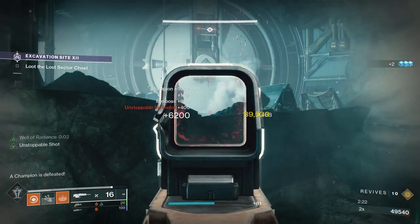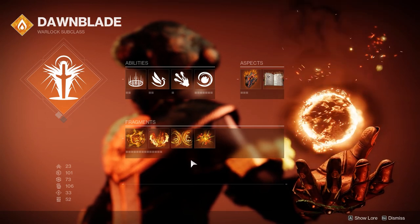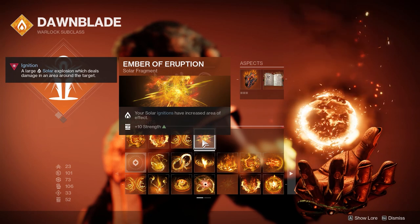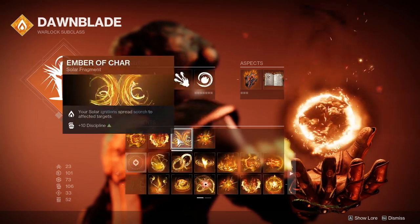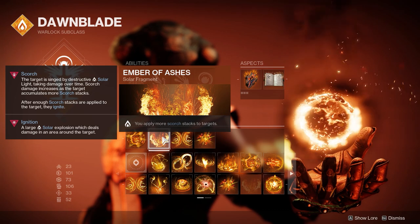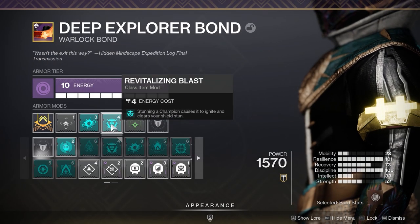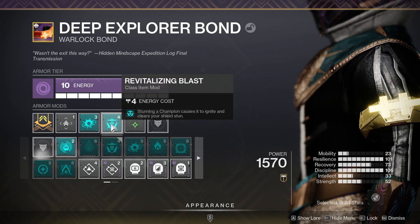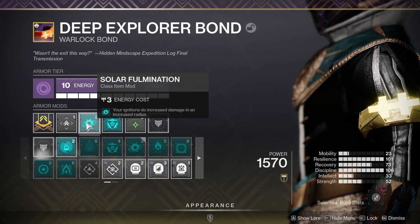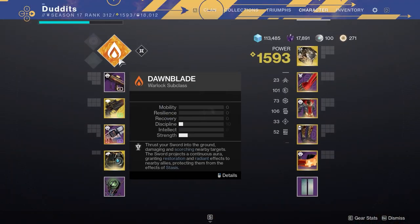I'm going to show you the recipe of fragments you need. This is the combination behind all the explosions, ignitions, scorch, and everything like that against champions. The three fragments you must run are: Ember of Eruption — mature ignitions have an increased area of effect; Ember of Char — your solar ignitions spread scorch to affected targets; and Ember of Ashes — you apply more scorch to targets. The two mods are Revitalizing Blast, which causes stunning a champion to ignite and close the shield, and Solar Culmination, which increases your ignitions' damage and radius.